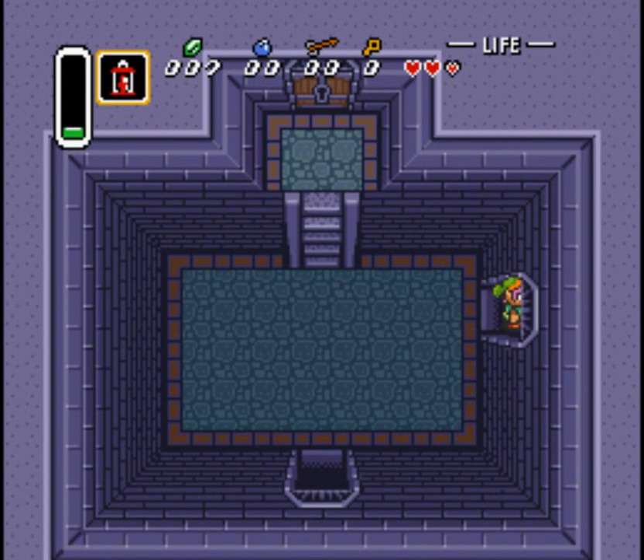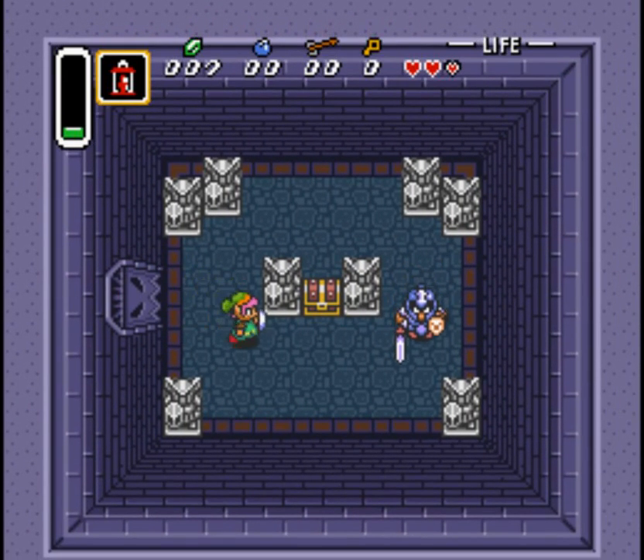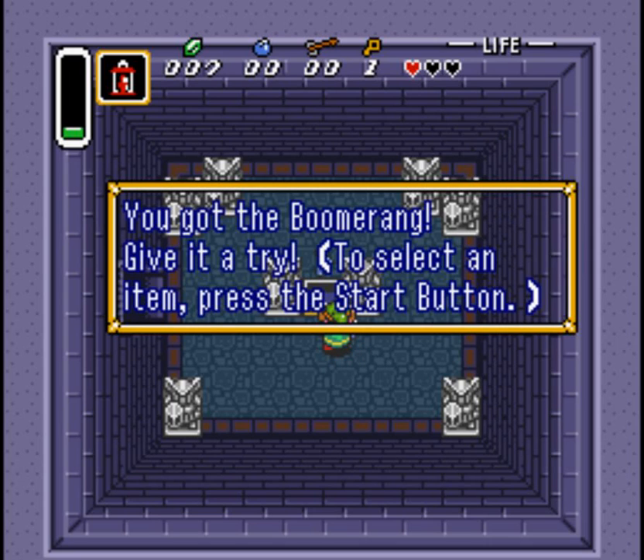I think we probably need a key for that door — yeah, we don't have any keys. Here he is, the guard. Oh, he's fighting back, dude. Oh — the blue guys are the tough ones, I will admit. Any more hearts? What is that — a boomerang? Oh, nice!